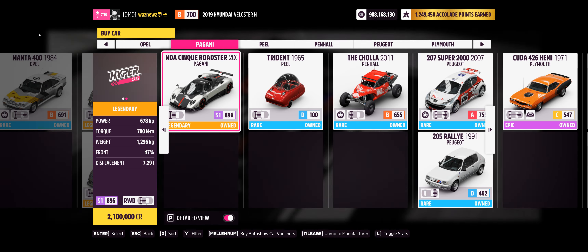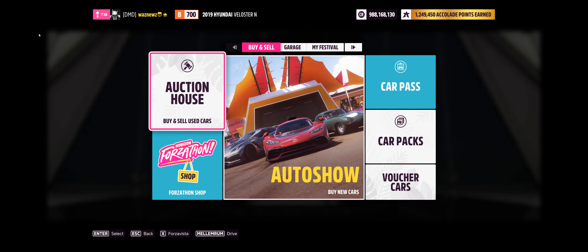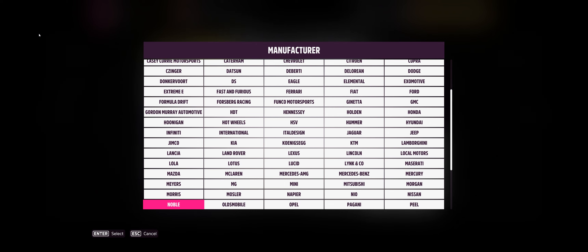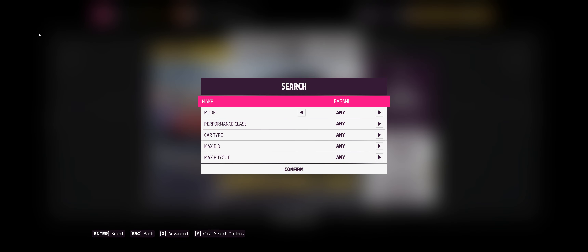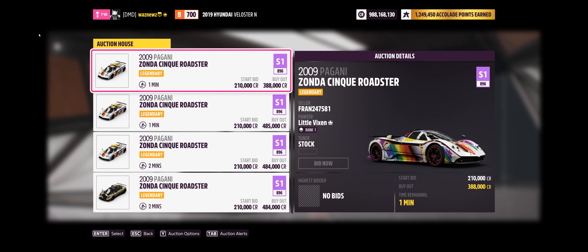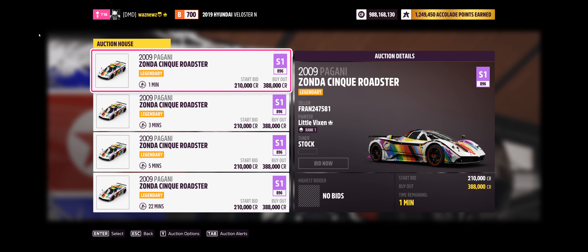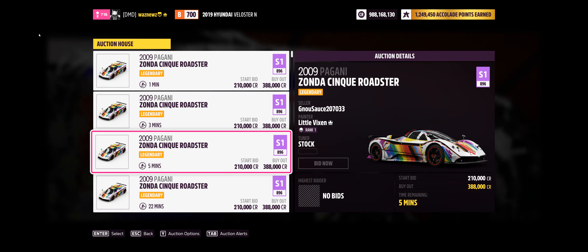They're slightly expensive at 3.1, 1.8, 2.1 million. So go into the auction house, do a search, set make to Pagani. Any Pagani will do. Set a max buyout — let's start with a million. Plenty of hits, 388. Let's search again: any for 300? No. Any for 400? Yes!